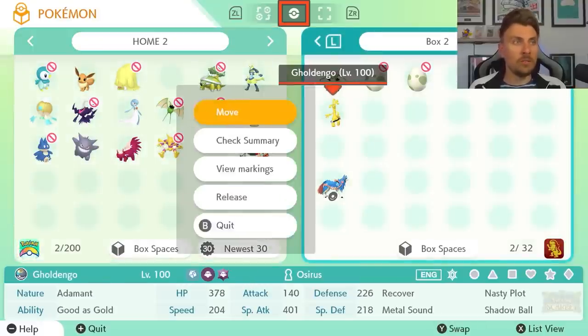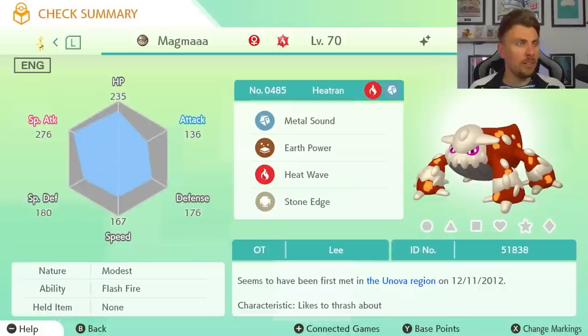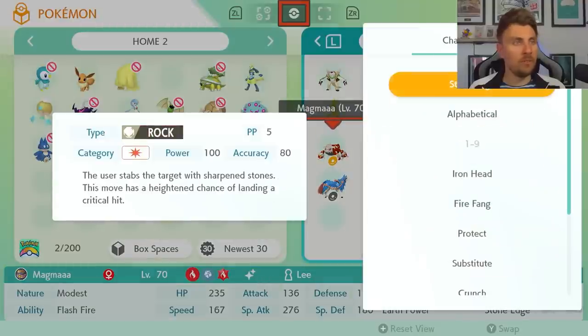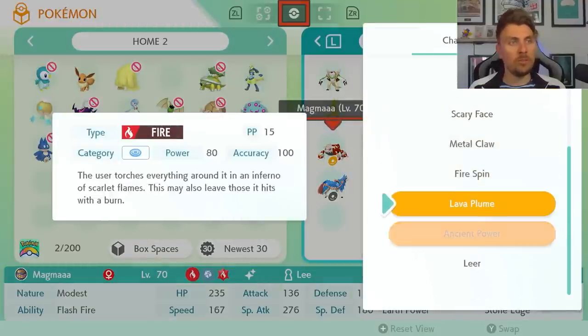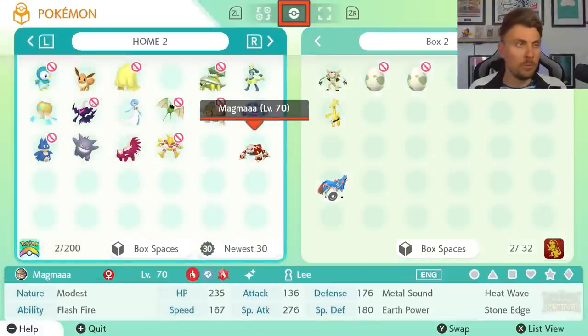This can be done with any Pokemon. Here we have a Heatran from the Unova region — a very old one — moved into Pokemon Scarlet. You can see the yellow icon, and going into Change Moves shows the current moveset. Clicking into any of those shows all the different move options you can teach it before transferring it into Pokemon Scarlet. The same goes for Pokemon Violet as well.